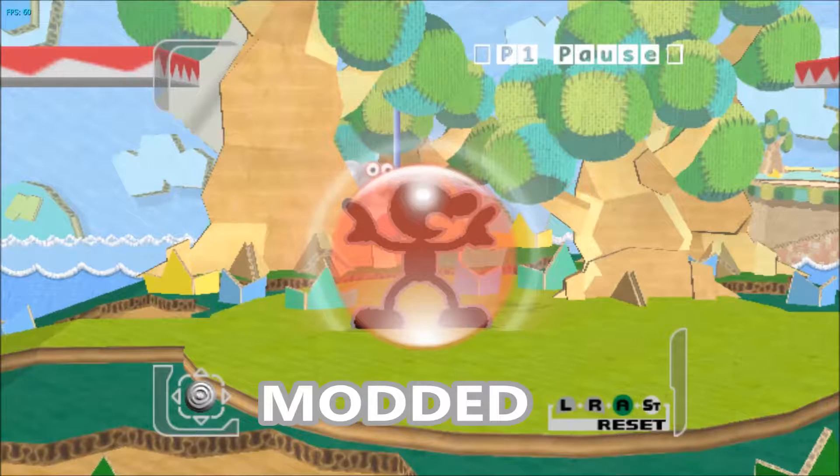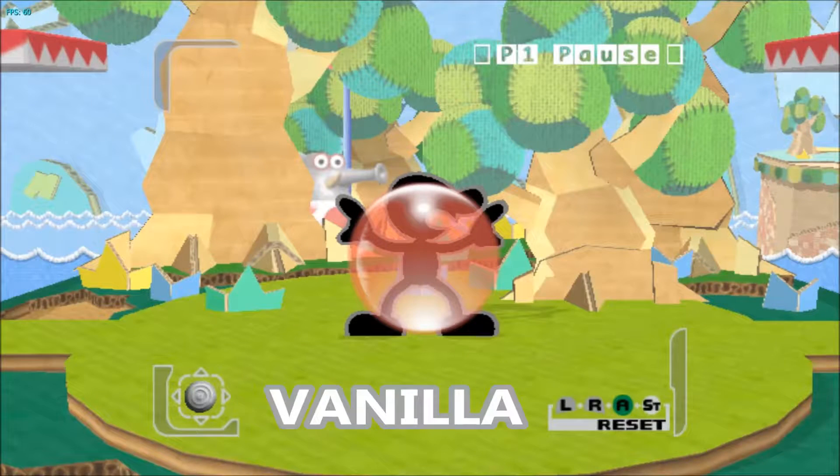Anyway, with Mr. Game & Watch — first thing off is his shield has been slightly increased. I changed it to pretty much exactly the same as Fox, so now his hands and feet are no longer sticking out.